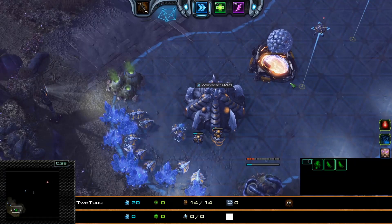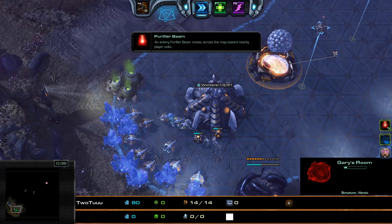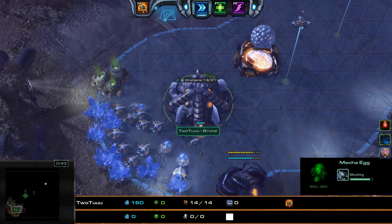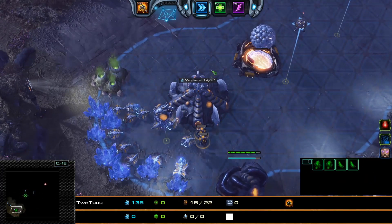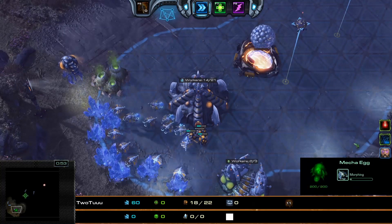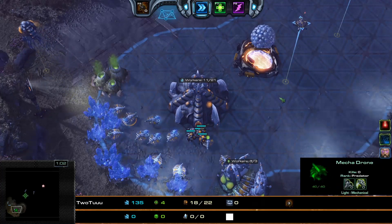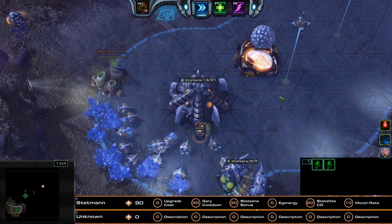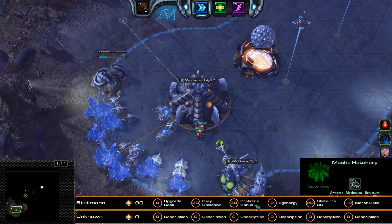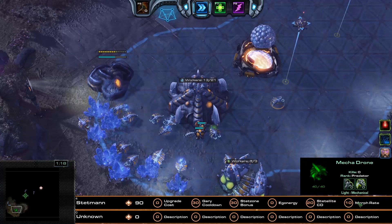This mutation is called Out of Sight, and it is played on Minor Evacuation. We have two mutators active: Pure Fire Beam and Remove Unseen. Our resident mutation player, Solor22, is going to be soloing this mutation with Stetman — specifically Stetman P3. Looking at the Mastery: 3 points into Gary Cooldown, 3 points into Stetzone Bonus, and a 20-10 split into Stetlight Cooldown and Morph Evolution Break Mastery.